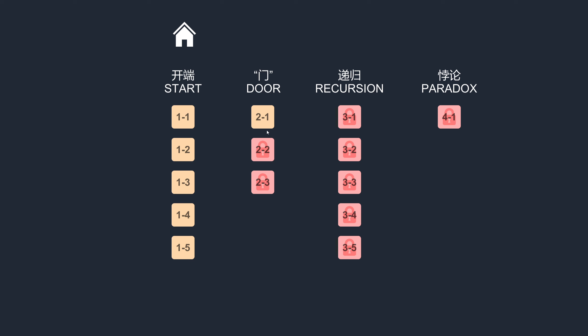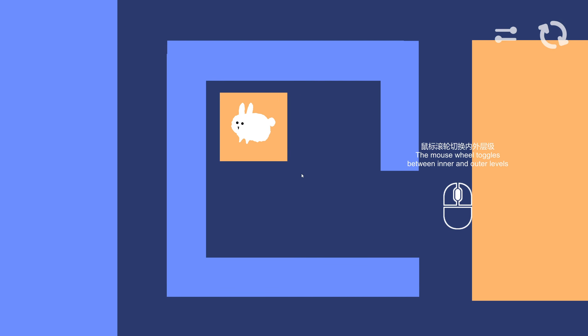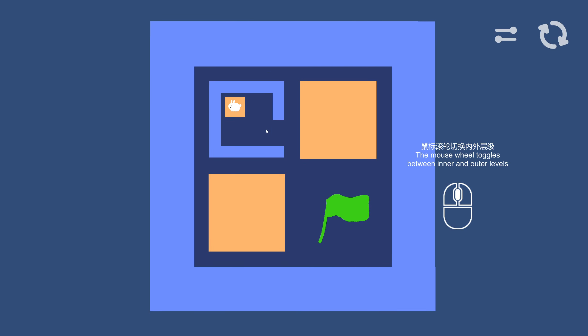We got through start — this is a door. The mouse wheel toggles between inner and outer levels. I can drag this into the smaller. We've got a tiny bit of Patrick's Parabox going on as well.